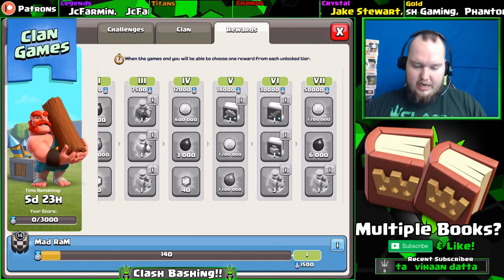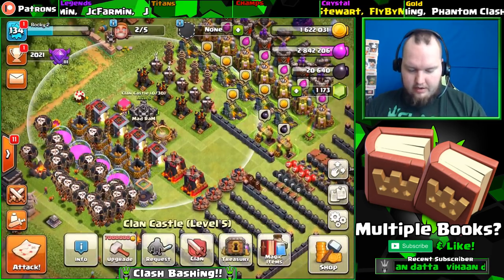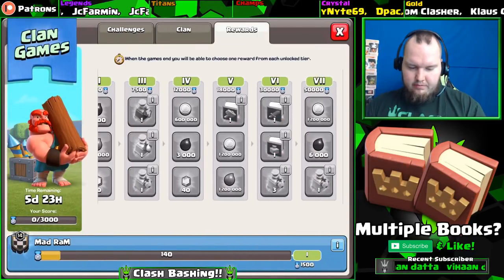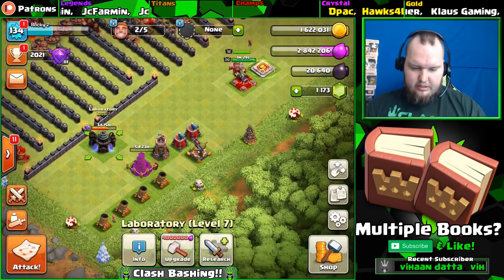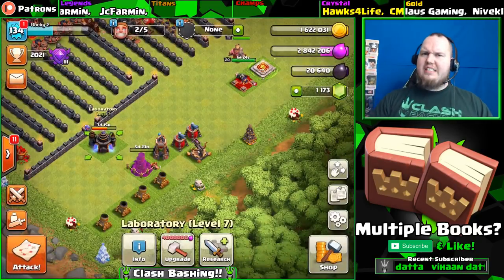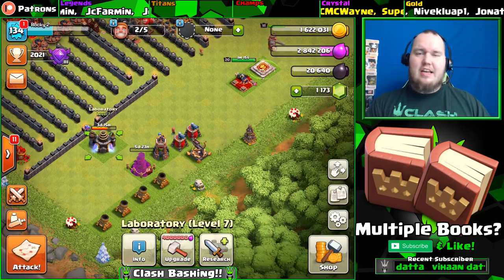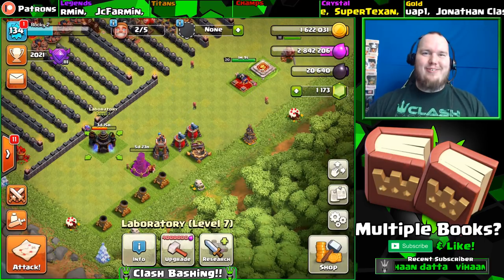Man, I run six accounts and play like four of them - they are killing me. We don't have a book of heroes on this one, but we do have a book of fighting and a book of spells, and we can take the book of building. We just need enough elixir. We're into crystal league with six days to go. Hopefully you guys enjoyed today's video - make sure you subscribe with post notifications on, check out the community tab, Patreon, and sponsor if you can. Thanks for watching and keep on clash bashing!